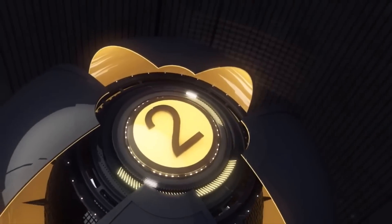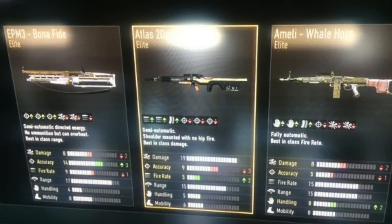Moving over to 2nd place, we have a player called Josh. He gets a triple elite — an EPM-3 Bonafide, an Atlas 20mm Snapper, and an Amelia Wildhorn. Whenever you get a triple elite it basically stops your heart — it is so good to get. 2nd place, Josh, well deserved.